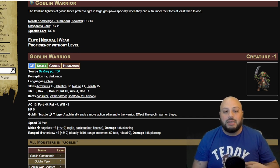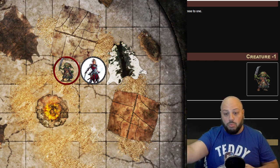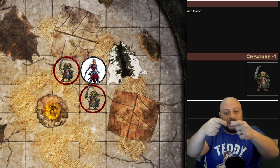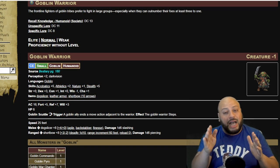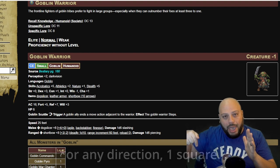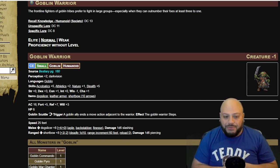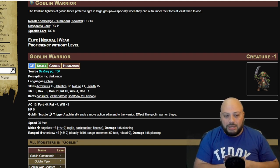The trigger for Goblin Scuttle: a Goblin ally ends a move action adjacent to the warrior. Effect: the Goblin Warrior steps. To understand this — if there's a secondary goblin that moves and ends adjacent to the Goblin Warrior, this one can then take a Step. What a Step is: an action that does not trigger a reaction. So if the fighter is fighting this goblin and its goblin buddy comes up adjacent to it, that goblin can step away from the fighter without triggering the fighter's Attack of Opportunity. The base speed for goblins is 25 feet — remember, if you're using a grid, all squares are five feet.